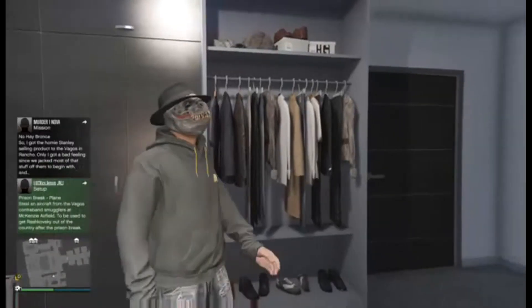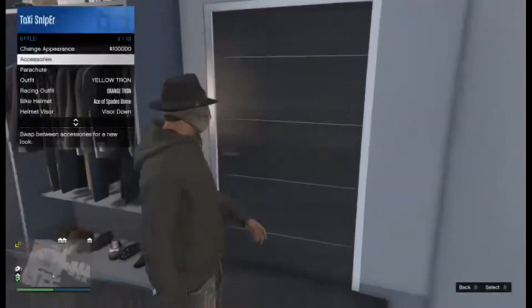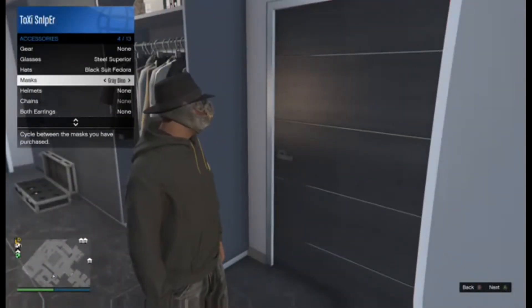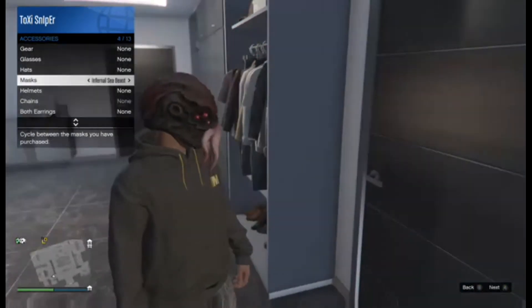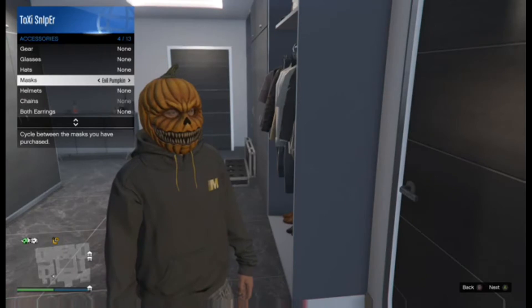Let's get started. The first thing you want to do is select the mascot you want. We are not going to do those ones because you can't see the glasses in them.